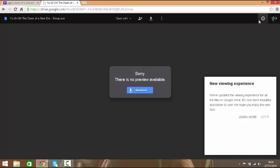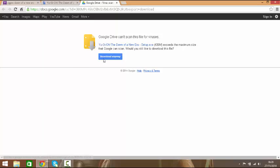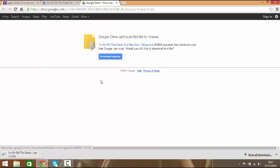Wait up to the top until it says 'Skip Ad' — that is not an ad, it will actually skip the ads. And it will take you to your little homepage on what is actually happening. Now, if it says 'Sorry, there's no approval available', just click Download. Just click Download anyway because it says it will exceed the maximum size that Google can scan. Would you still like to download this file? Just click yes. Now it's 436 megabytes, so it is going to take quite a while.